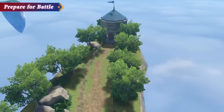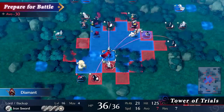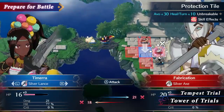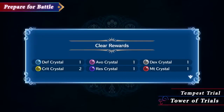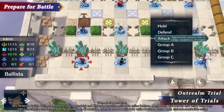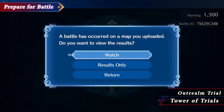On the furthest point of the Somniel stands the Tower of Trials. Take on a series of battles to earn in-game rewards, or participate in various trials such as creating and sharing your own battle map with other players.